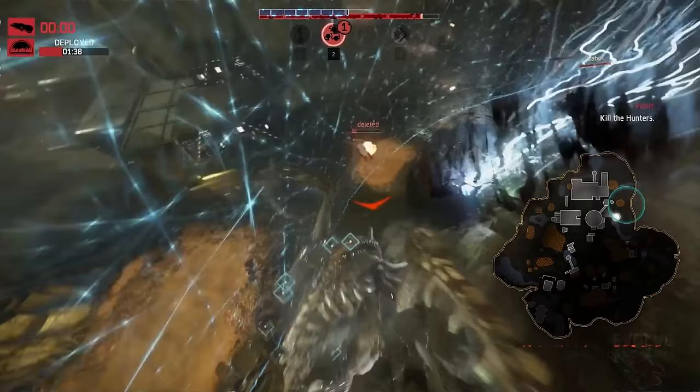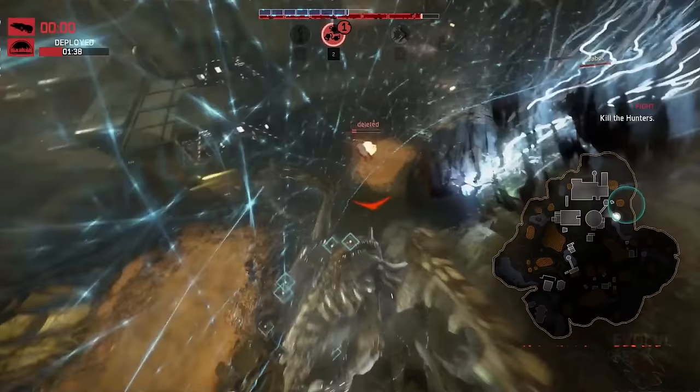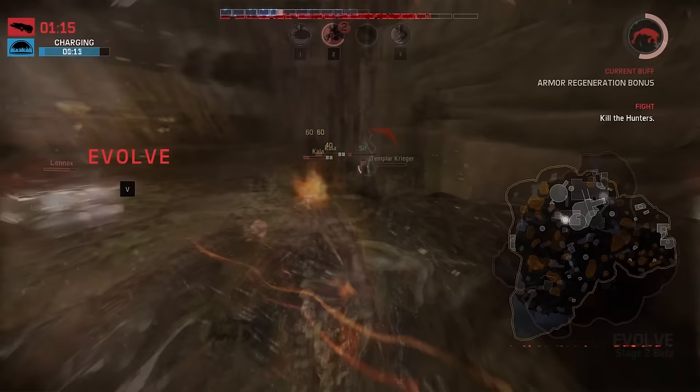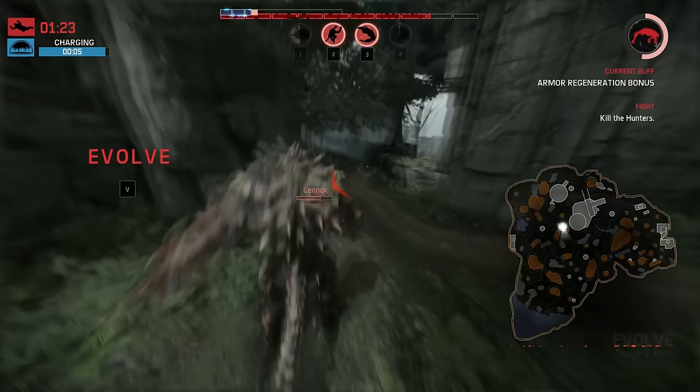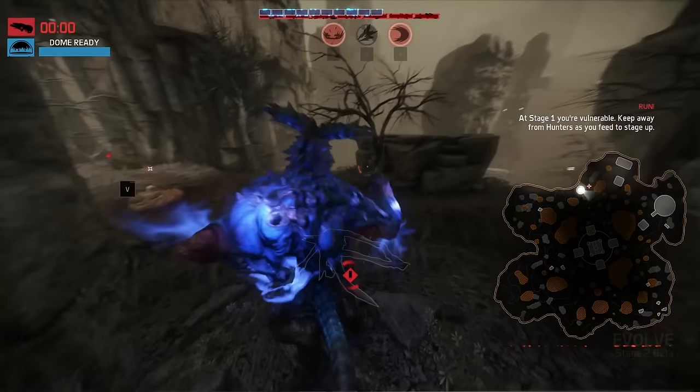As a monster player, it is your objective to claim as many strikes against the hunters as possible throughout the game. Each strike takes off a significant portion of their HP and permanently diminishes their health pool for the remainder of the game. Once a hunter has 2 strikes, the next time they are downed they will instantly be placed in the dropship. Certain hunters, such as Lazarus, can remove strikes from their allies and should be prioritized.